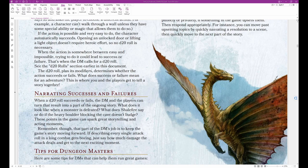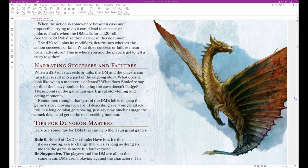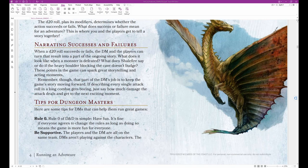What does success or failure mean for an adventure? This is where you and the players get to tell a story together. When a D20 roll succeeds or fails, the DM and players can turn that result into part of the ongoing story. What does it look like when a monster is defeated? What does Shale Fire say if the heavy boulder doesn't budge? These moments can spark great storytelling. Remember though that part of the DM's job is to keep the story moving forward — if describing every attack roll in a long combat gets boring, just say how much damage was dealt and move to the next exciting moment.